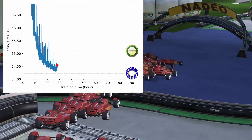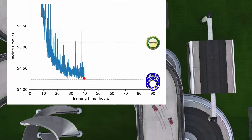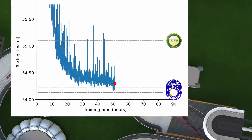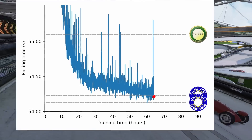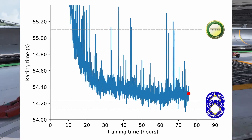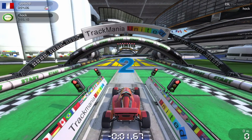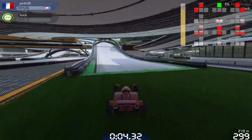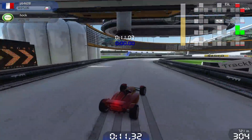The next significant milestone is Frostbule's world record, which was set in 2009 and is beaten in 40 hours. Our final achievement is beating Carl Jr's world record from 2012 in under 70 hours of training. Training converged just a few tenths away from the current world record. We're eager to finally show you the result. Here is the AI's best run. Notice in the top right corner that the AI is now much more confident in its estimation of the rewards to come.